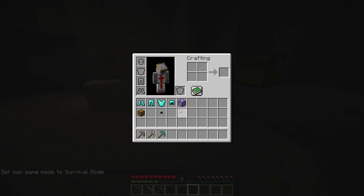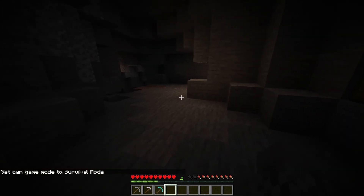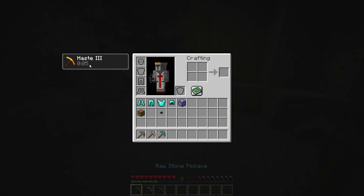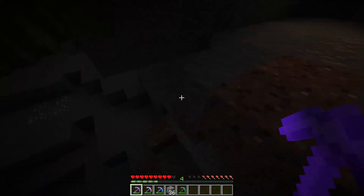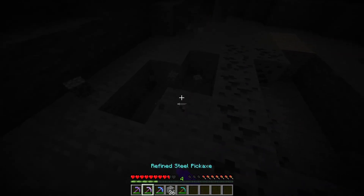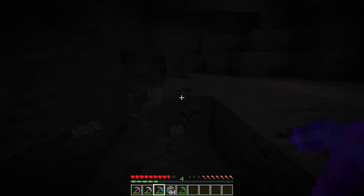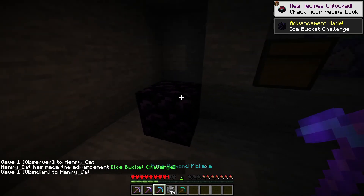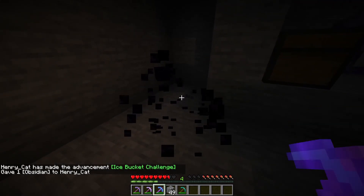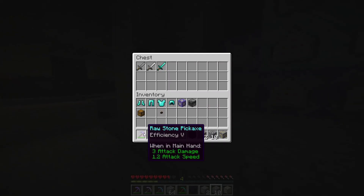Next up, let's take a look at the pickaxes. We have the raw stone pickaxe, and the way we improve the speed of these is when you hold them, you get haste. If we try having efficiency five on all of these down here, they start to become pretty reasonable mining speeds — especially the pure diamond, like this is reasonable, I'm actually mining. Our pure diamond pickaxe up above the scary zone can even mine obsidian pretty quickly, and it can of course instamine stone. I'd say that is all working for our pickaxes.